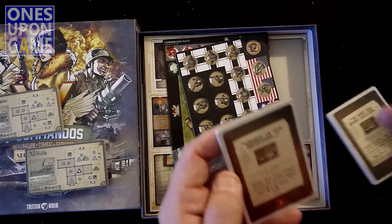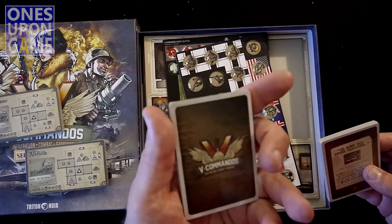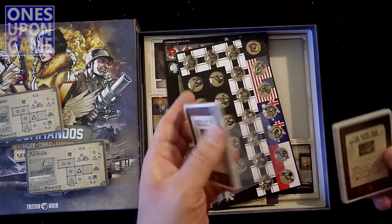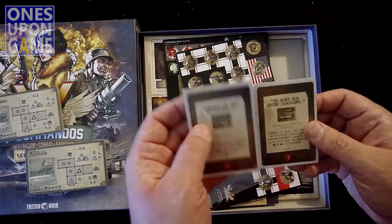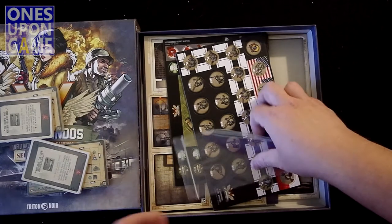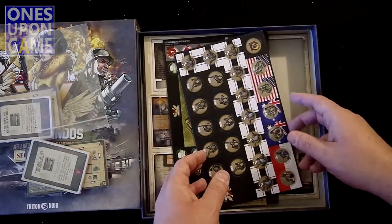You're going to get your advantage cards and your upgrade cards. Again, French and English, so the French ones they just set aside — they've been sealed. Get a baggie for those.